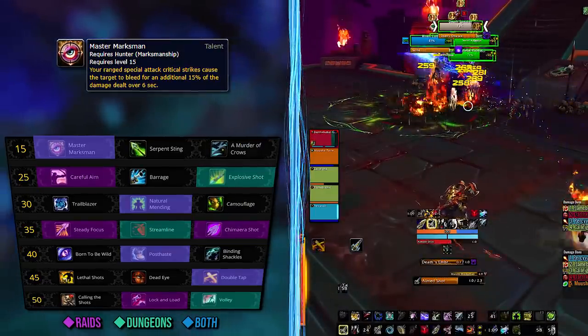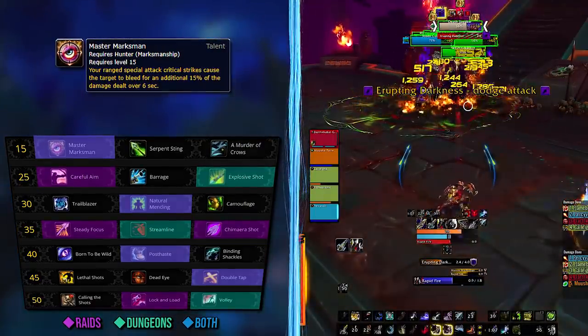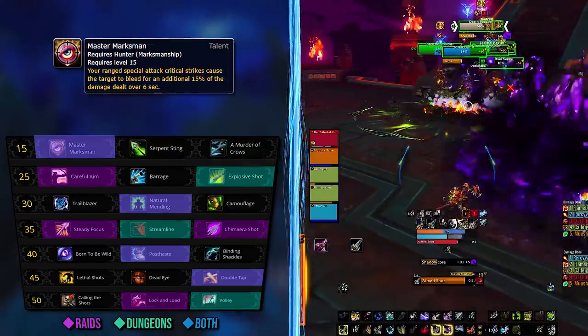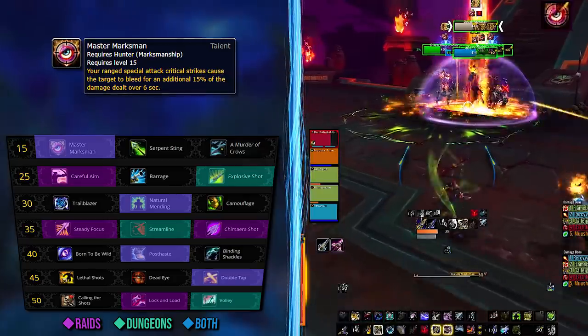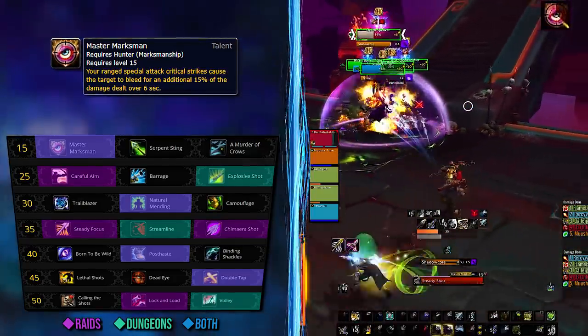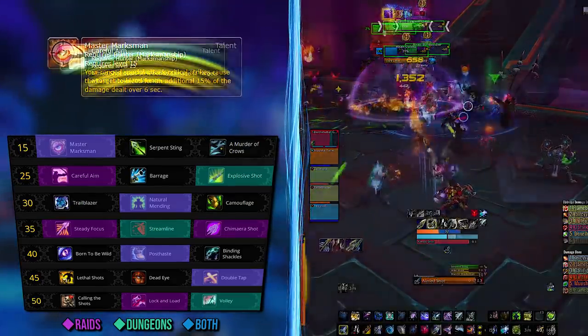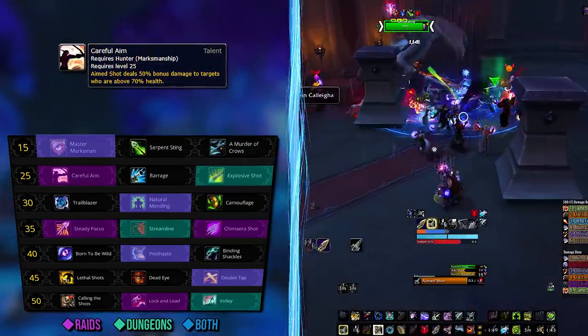For talents on the first row, for both raids and dungeons — both single target and multi-target — Master Marksman is the way to go. This talent changed in Shadowlands and now makes your crit hits apply a bleed for six seconds for 15% of the damage they dealt initially. This makes crit a much more desirable stat, but more on that later.